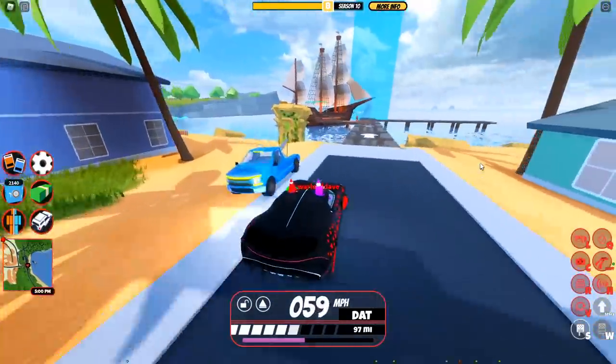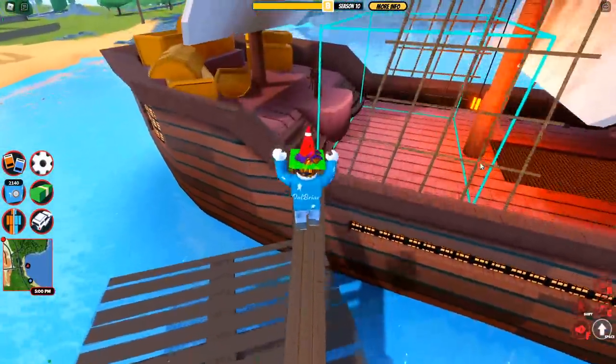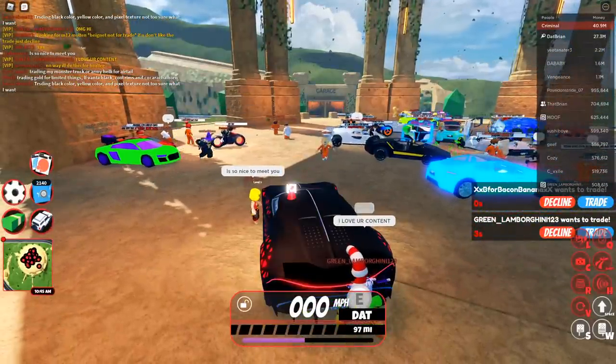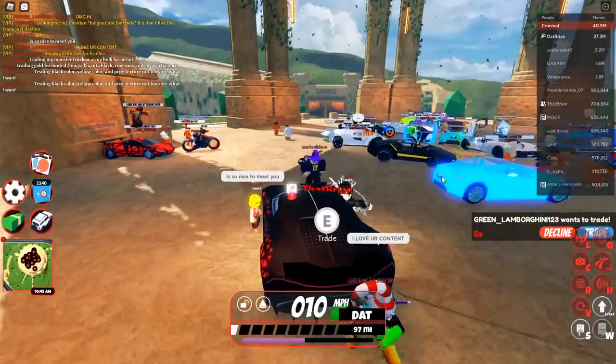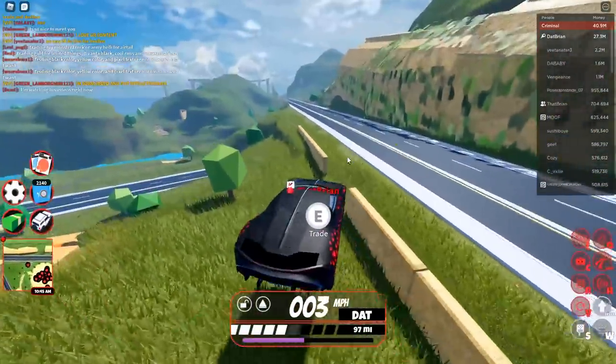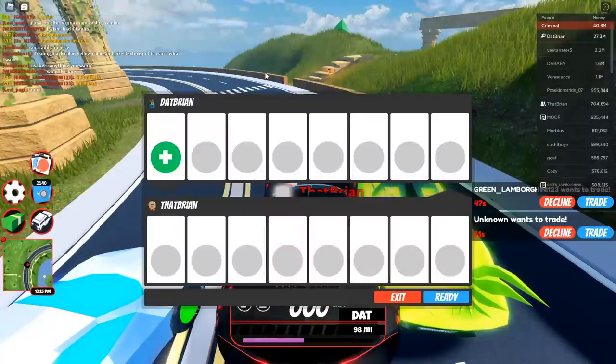We're at the beach town right here, so let me head over to the trading hub and demonstrate how this works. Here we are at the trading hub. I'm going to spawn in the Macron. Let me get a little farther away from the crowd. There's my alt account — let me go ahead and trade my alt and show you exactly what I'm talking about.